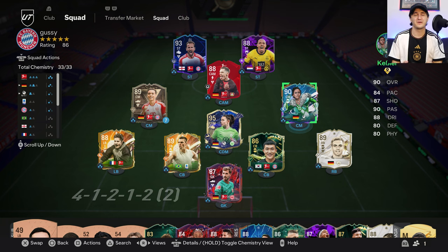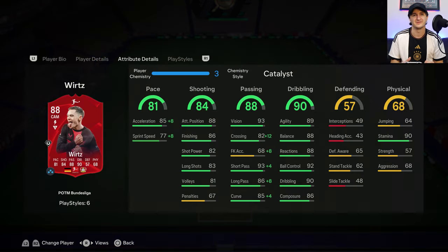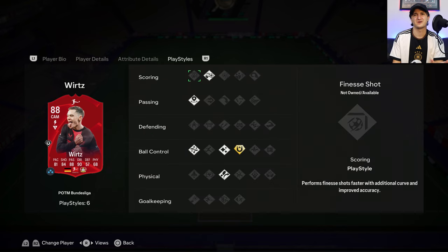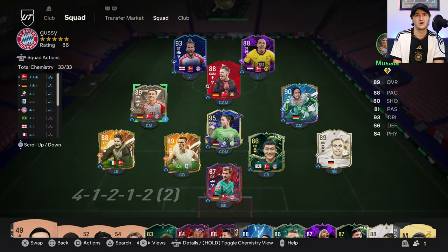We're pairing her with Kessler because that card is absolutely amazing in-game. You can get a solid midfield for probably under a million at some point this week. We also have Wurtz's new Player of the Month card — he has First Touch Plus, though it's not the greatest card overall.